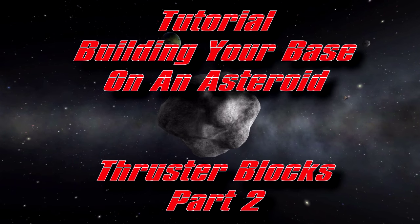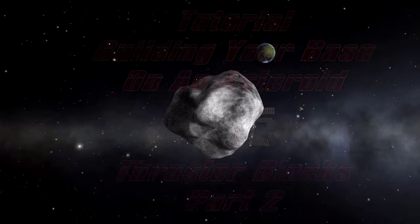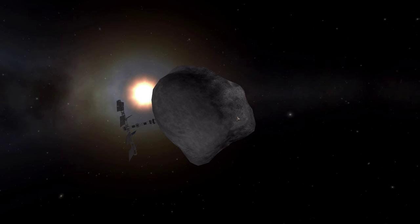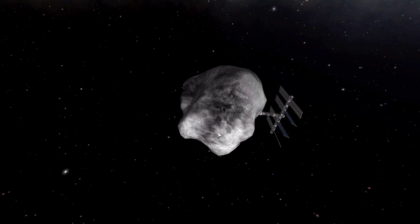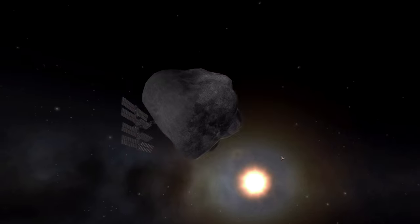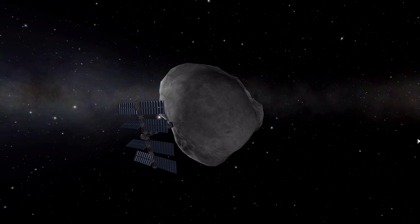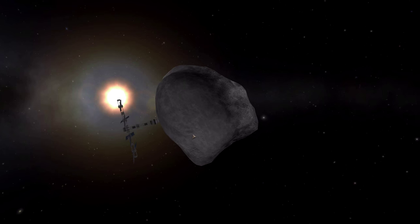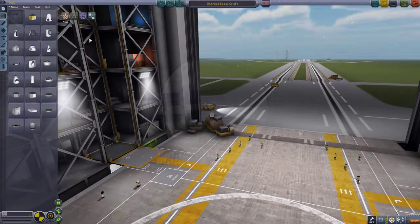Hello and welcome to a tutorial on building your base on an asteroid. In the first part of this series we put a solar array on the top, but now we need to have some kind of control before we send some Kerbals on it — just in case Jebediah decides to dock at 50 meters per second. We need some way to stop the asteroid from spinning and always keep the panels pointed towards the Sun.